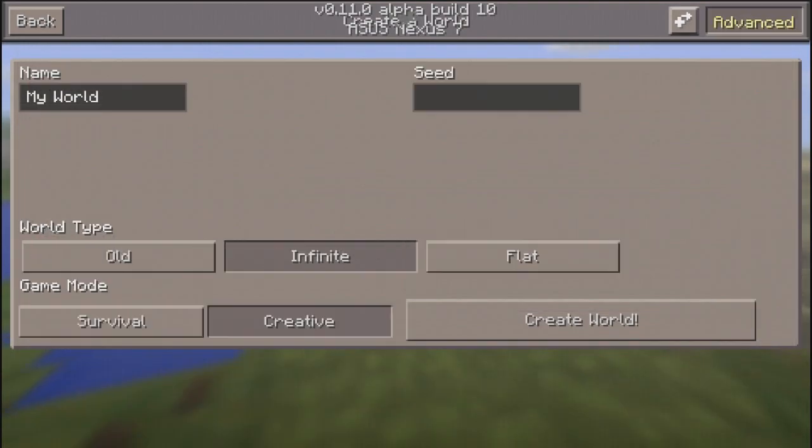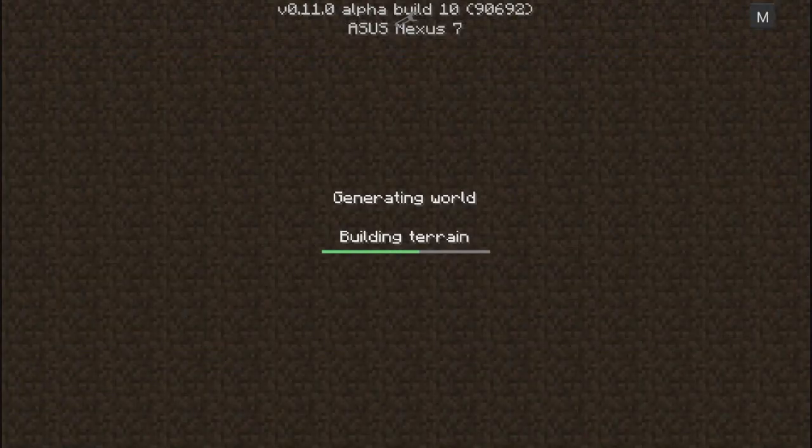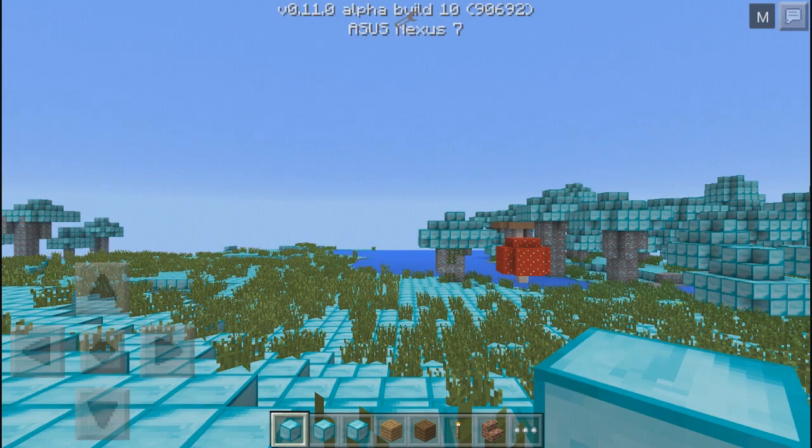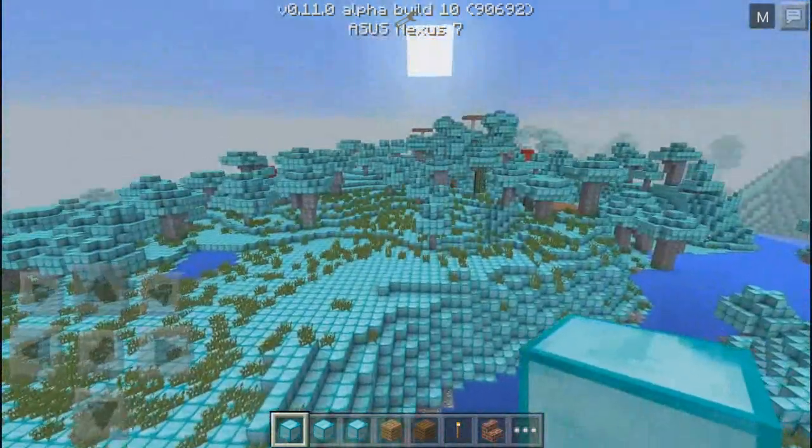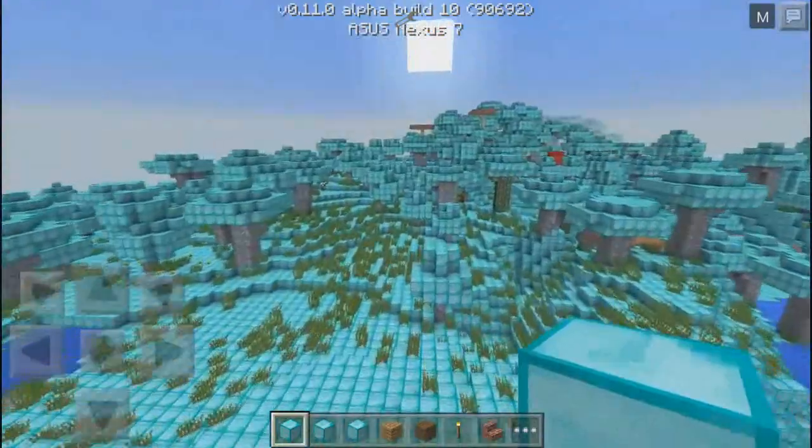But with this mod, if you back out and open a new world, as you can see this one's diamond too. You're probably wondering how to get rid of this. To get rid of it, all you have to do is just disable the mod, close the app, and then reopen it — it's going to turn back to normal.